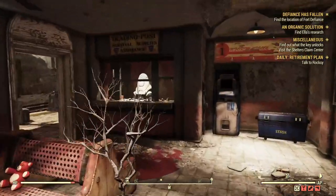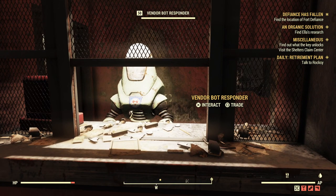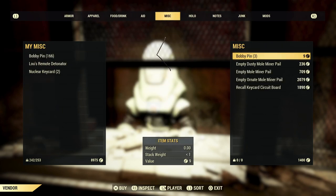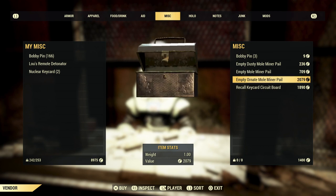If you use the Hard Bargain 3 perk you can actually get them a little bit cheaper. You save about 200-300 caps so it's definitely worth it. I normally go for the Empty All Nat Mole Miner Pail — it's a better value for money.